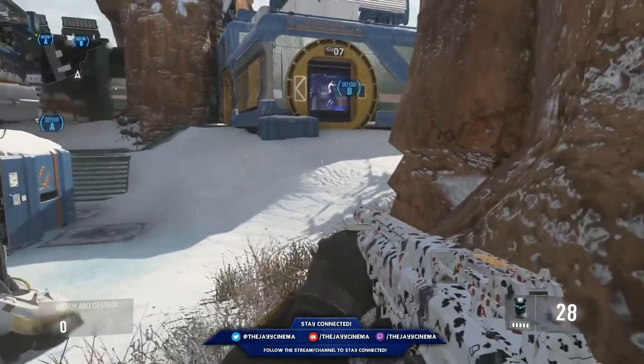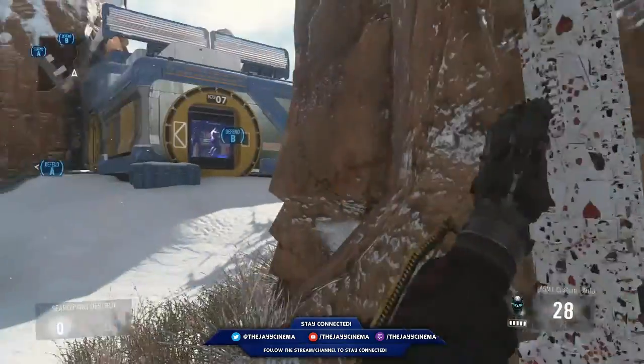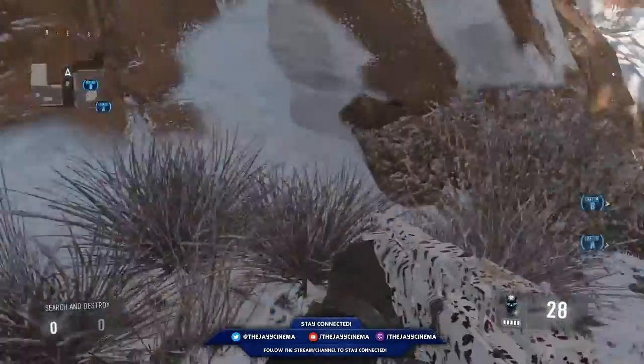This spot's really nice too. You can back up right behind this mountain and they pretty much won't see you. It's a bit over-known — a lot of people use this spot — but you can watch your green and you can see bomb.